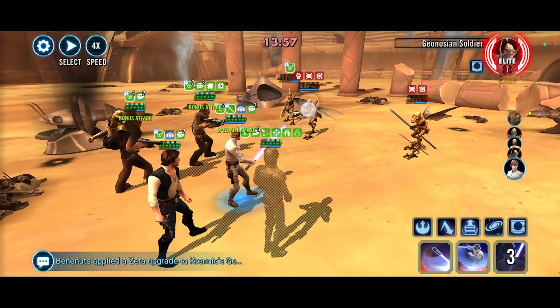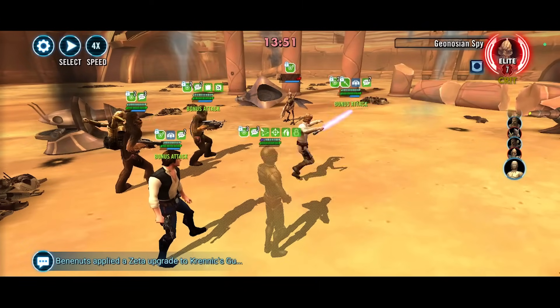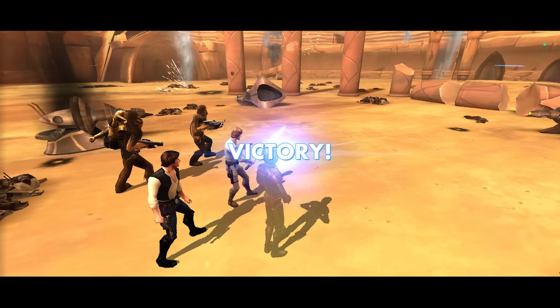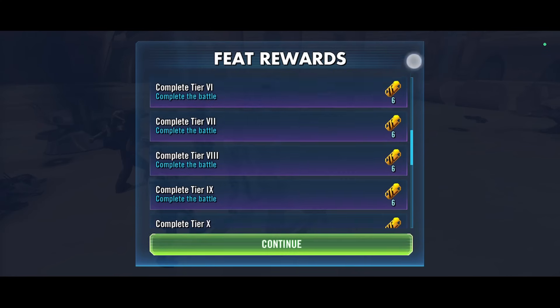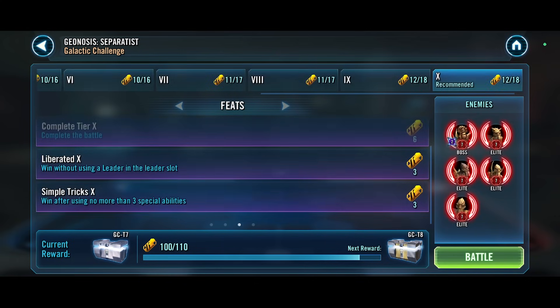Give me a couple of assists, get him down, get me more assists. Blind on Sun Fac and boom, there he goes. CLS were able to handle these guys, but it was a bit of a close one. This will unfortunately complete just the rebel feat. Let's go ahead and attempt the next one - win after using no more than three special abilities.